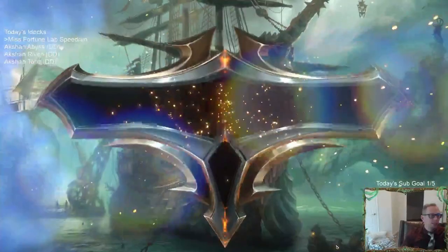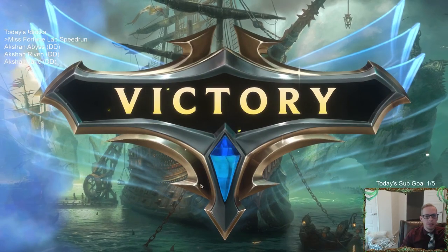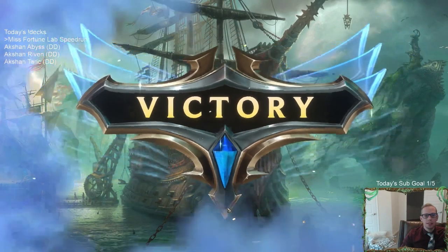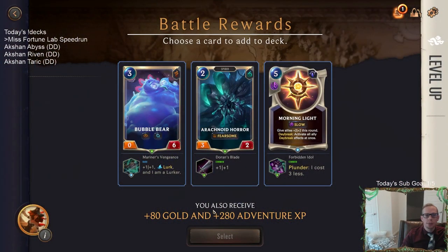Azir has been defeated. Yeah, we're speed running - trying. Our deck's not the best. We got the Evolution keyword - that's like the best thing we've gotten so far. I don't like any of these. The Racknoid Horror is going to be good - Horror is good.